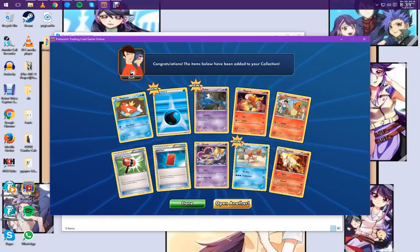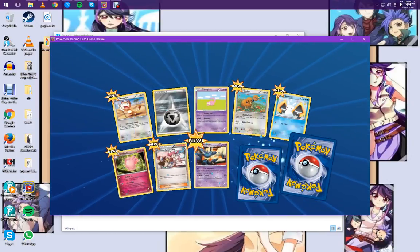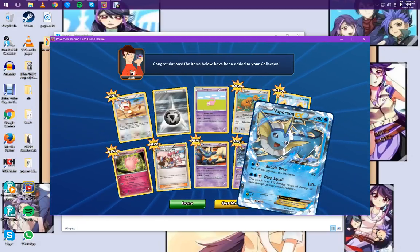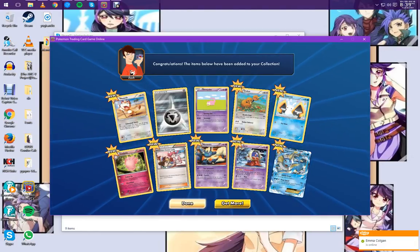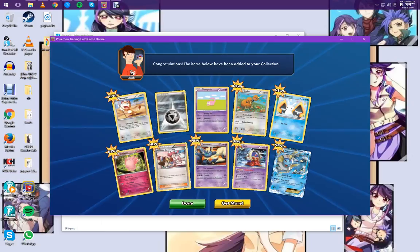We've got a Rapidash. Generations can be good but they're not guaranteed to be. There's a Jynx, and there is Vaporeon EX — nice, finishing on an EX. Bubble Drain and Deep Squall: 130 minus 10 for each damage counter, which is unfortunate because Deep Squall can end up doing nothing if it has less damage than hit points. We've done alright. I'm going to upload this — see you guys later, bye for now.